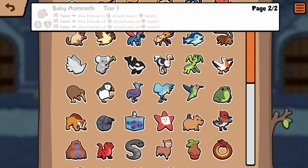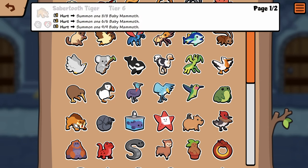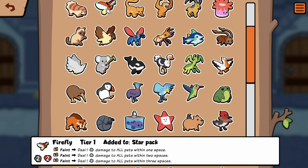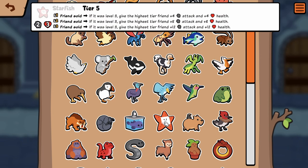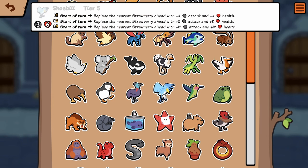We've seen Pill Bug, Blob Fish — same. Starfish which is still the same — I think Starfish is still rather weak. Like, why would you ever have a Starfish when you can have a 3/6 Shoe Bill over a 2/3 Starfish?